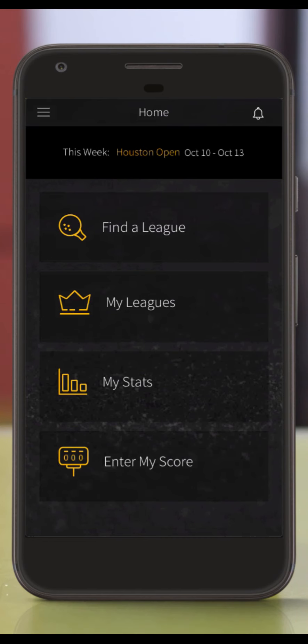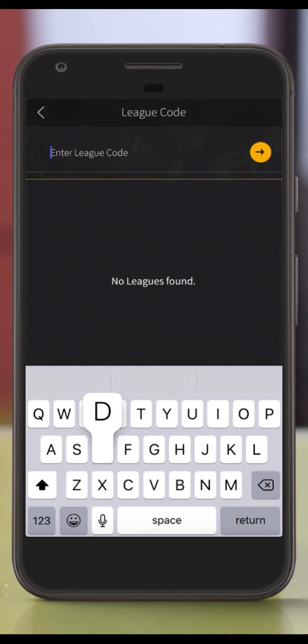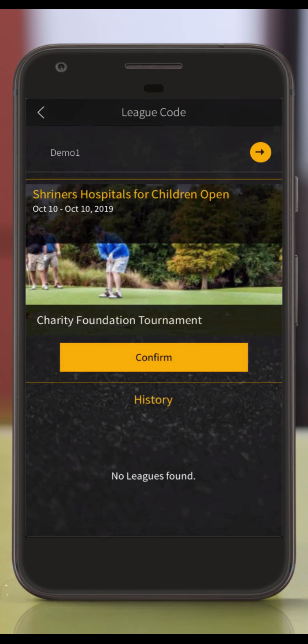To enroll in your league, press the Find a League button. Here you can either find leagues that are open to all TDJ Golf players or enter a code to enter a private league. Let's enter a code to find your private league. On the top of the screen is where you enter a league code. Please note that codes are cap sensitive.